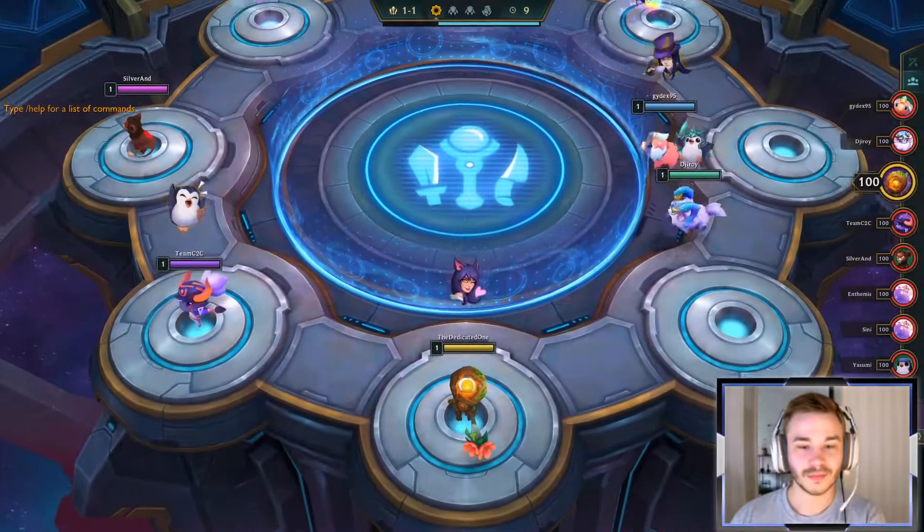Let's see here, what do we get? We get the Caitlyn, we get the Jarvan actually. Dammit, I could have sold J4! Damn, those are nice. Let's go Frozen Heart. Let's go with the Last Whisper here.